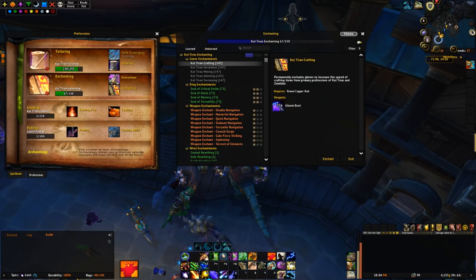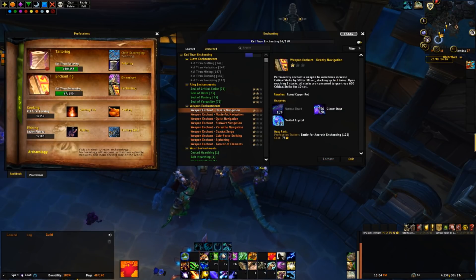We're also trying to level up Enchanting, which is pretty expensive. At rank 1 it takes 1 Veiled Crystal — around 300 gold on this realm — plus Ember Shards at around 20-30 gold and Gloom Dust at around 3-5 gold. That adds up, and each craft only gives 1 skill point. It's going to be a lot of shuffling and farming old raids for raw gold. I'll need to buy the Veiled Crystals mainly, since I can get Ember Shards and Gloom Dust just from the Tailoring shuffle. We'll try to get that up before the weekend and have it ready to be skilled up with the Darkmoon Faire.